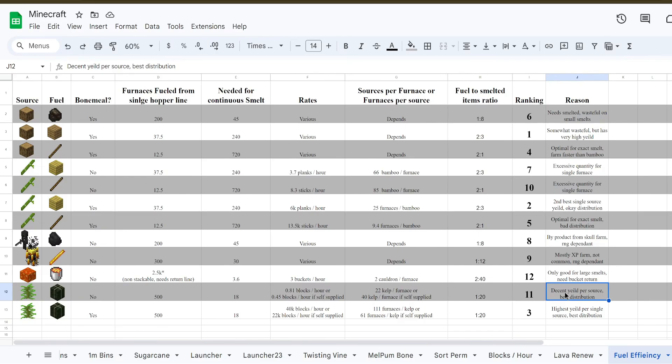And in last place: lava bucket. You need 3 buckets per hour and 2 cauldrons to keep up with it. Even if we had a 1-to-1 cauldron per furnace, it still wouldn't be enough. If you smelt only one item, you've lost 99% of that power. And because they're non-stackable, you also need to collect them in a different way and you need a return line — it's the only fuel where you need to return the holding container to the player to manually pull the lava from the cauldrons. Last place: lava cauldron. Good if you are doing simple smelting, terrible for a furnace array. So in summary: number one is log farm based planks, number two is planks from a bamboo farm, and number three is kelp blocks from bone-mealed kelp. That is all for today — thanks for watching, goodbye.